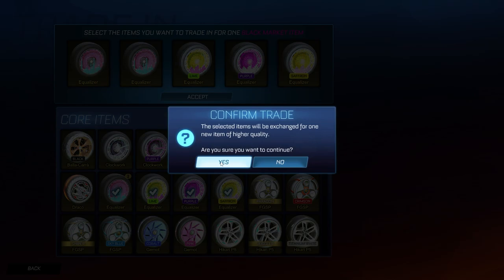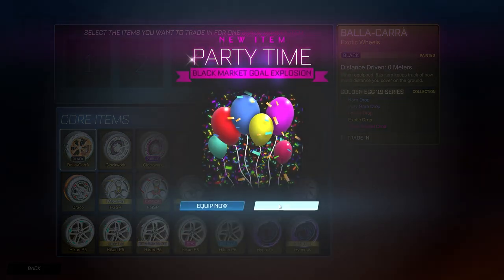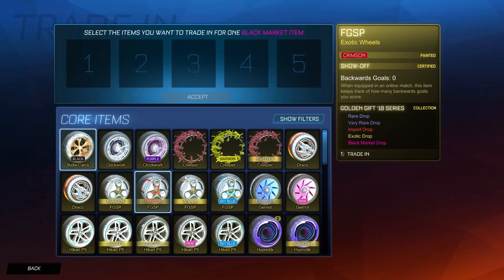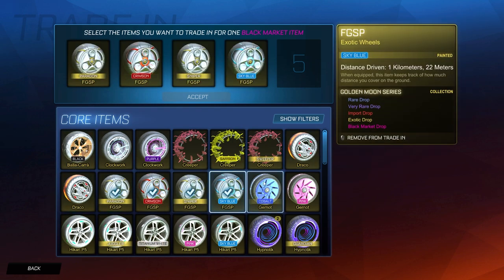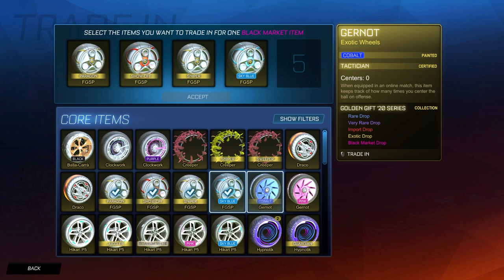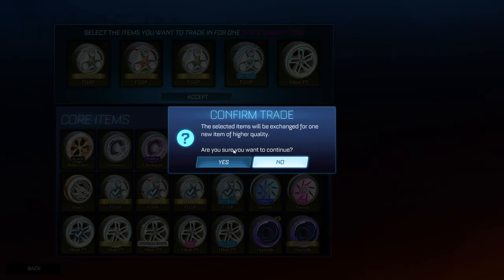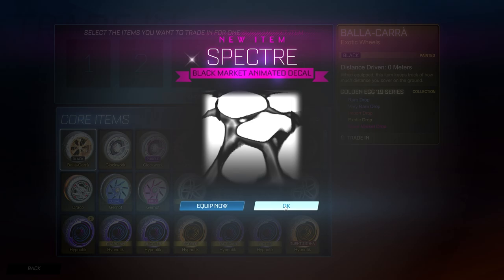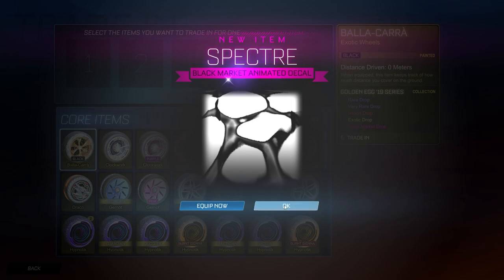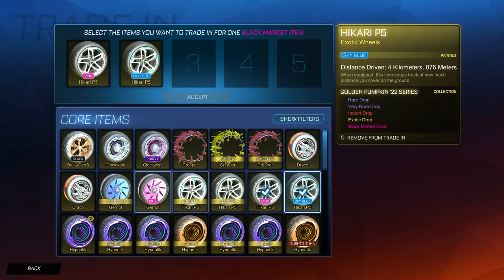Second trade up — we've got a lot of Golden Pumpkin, so we could get Sub-Zero. Maybe a Black Sub-Zero would be nice. Party Time — brilliant. I don't really want to be getting any black markets that can't be painted, so it would be nice to see a paint. Golden Gift 20 can't be traded up, Gift 21 can't either, but Golden Lantern can. We get a Spectre — another item which can't be painted. Brilliant.